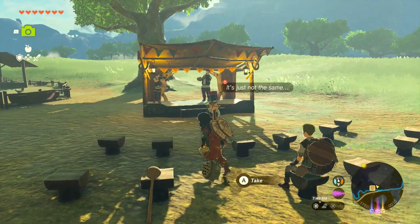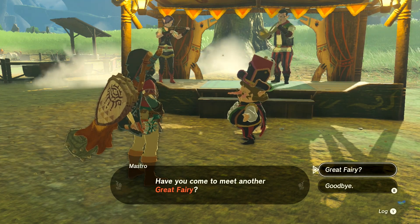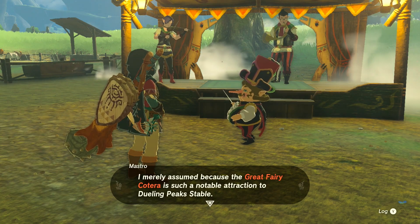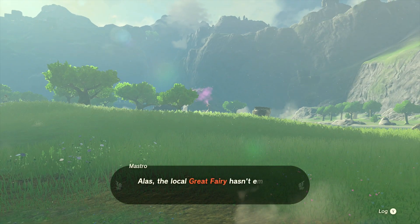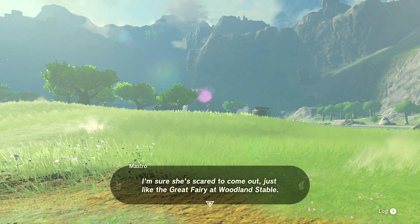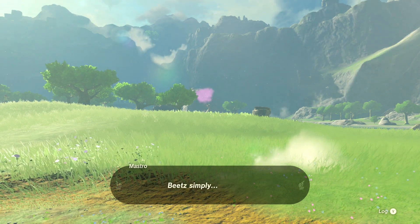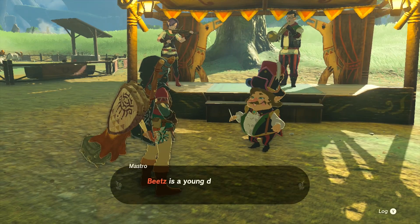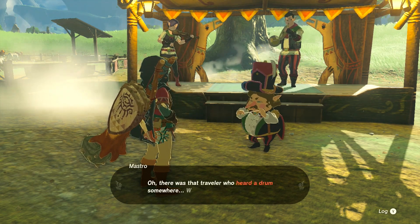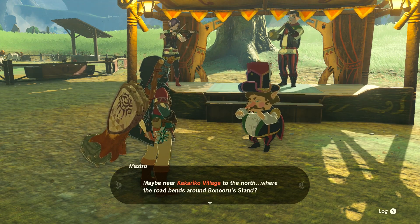I can't carry any more melee weapons. Okay, Maestro. What's going on? Aha! I know that face. Have you come to meet another great fairy? Ah, I must be mistaken. I merely assume because the great fairy Koterra is such a notable attraction to Dueling Peak's stable. Alas, the local great fairy hasn't emerged from her flower bud in quite some time. I'm sure she's scared to come out just like the great fairy at the woodland stable. She used to listen to Beat's drum so fondly. Hearing his lively beat again will be the thing to cheer her up, but Beats simply isn't here.